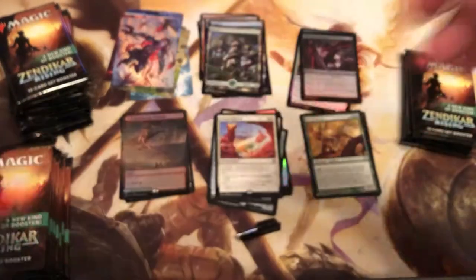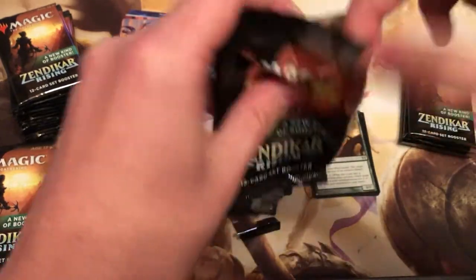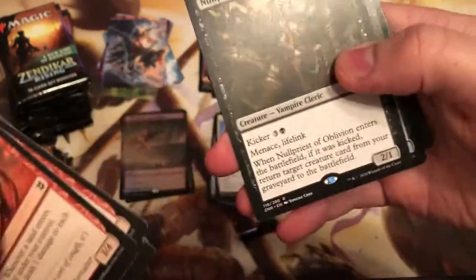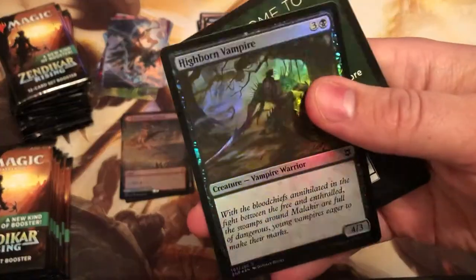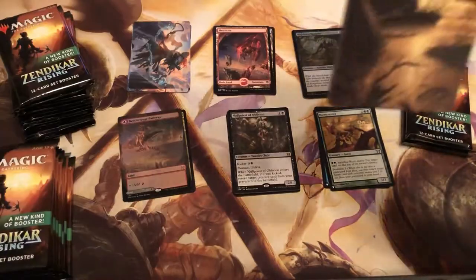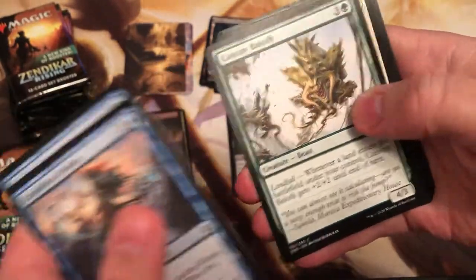For anyone worried, the second this video finishes I will be sleeving these bad boys up. I'm actually doing this from a different location today, so not my usual setup - I might get invaded by a dog at one point. Onto the next pack. There's less packs in a set booster box, so less chance to find rares overall, but you technically have a chance to find four rares per pack. Looking at the box, it's something like a three percent chance to get four rares in a pack. It's only 12 cards instead of 15, which I'm not really a fan of, but I guess it gives you a chance at better cards.